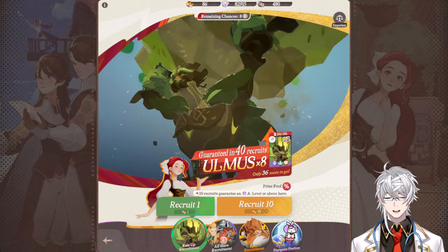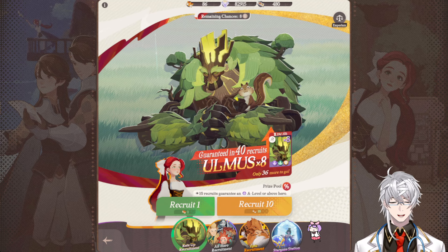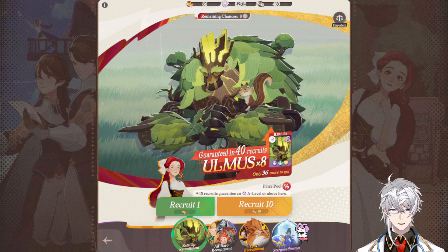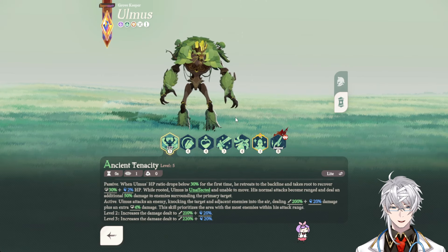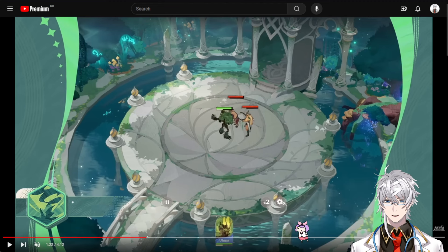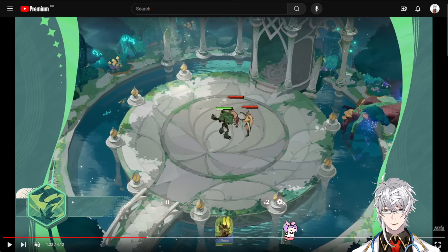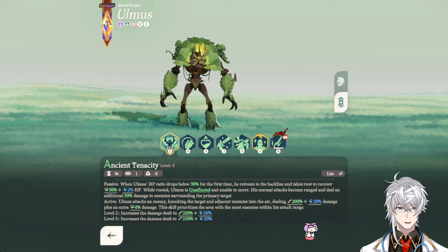Hey everyone, Tamaeus here, and welcome to another AFK Journey video. Omis is finally here and in-game — the A-ranked tank that is part of the Wilder faction. We're going to take a look at all of the skills in detail today, combined with the in-game animation from the official AFK Journey YouTube channel. We also have the Seasonal skill revealed, which is very important to see how meta Omis is going to be.